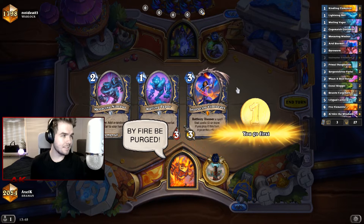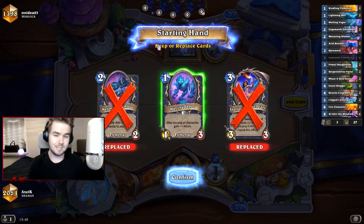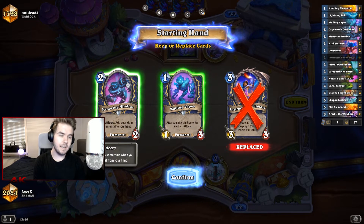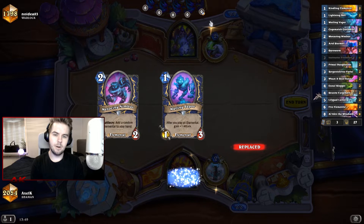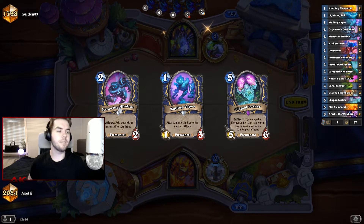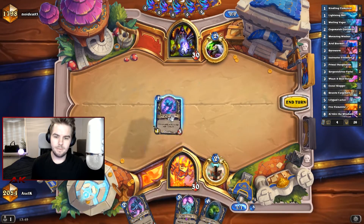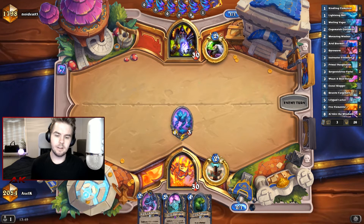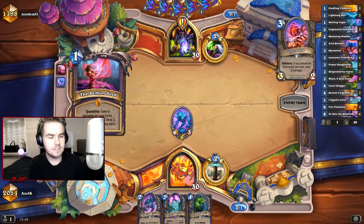I know that people say board-based decks don't really work right now, but I've been having a ton of success with it. I don't recommend keeping the Menacing Nimbus in the mulligan, but since we kind of want to go fast and take advantage of it being a two-drop, Wailing Vapor comes down on one and Menacing Nimbus does a few things: it's gonna buff our Wailing Vapor, it'll be a weak body on board, and it's also gonna keep up our Elemental Chain so we can draw things like Gyro Worm and...